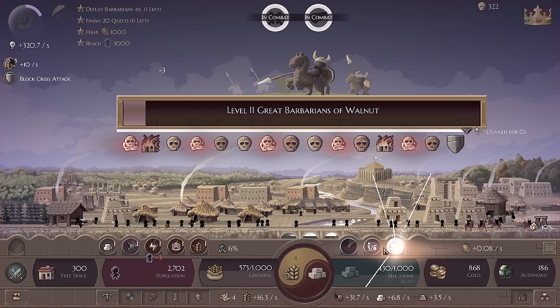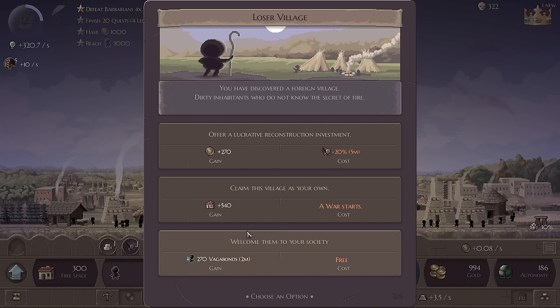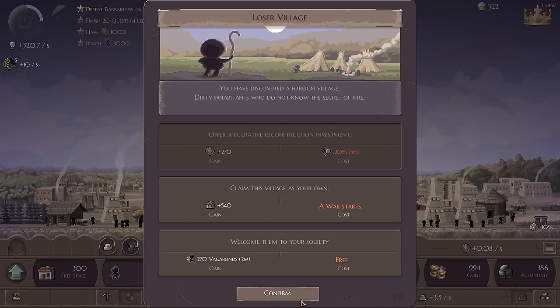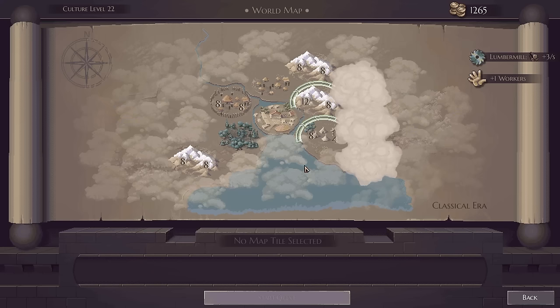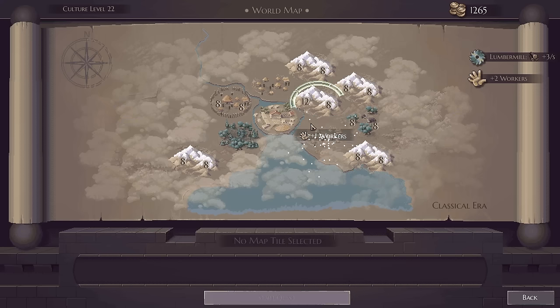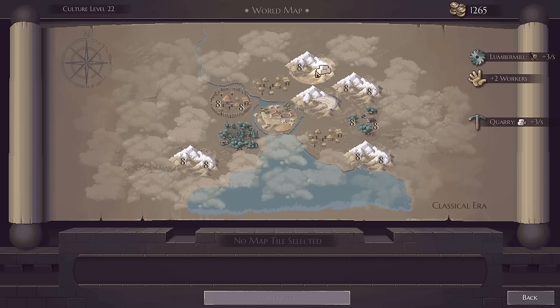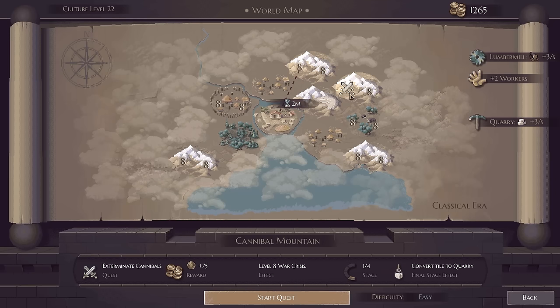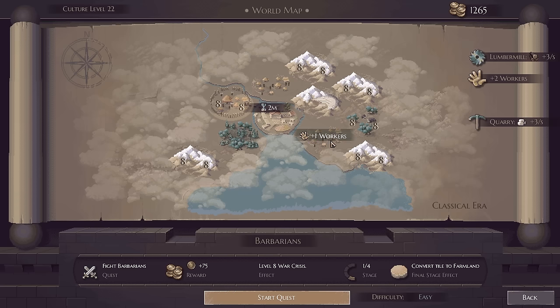The great barbarians of Walnut — honestly not really a very intimidating name, but I guess you are who you are. We will take less wood production for some gold. We are going to convert this to a village so that gives us another worker, and then we get a quarry so now we get more stone. That's pretty good — we want to keep on expanding our lands though to more difficult challenges. The quarry is quite an amazing structure. We don't actually have any farmlands so I think I will convert this one into a farmland.